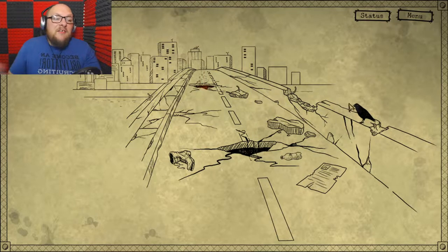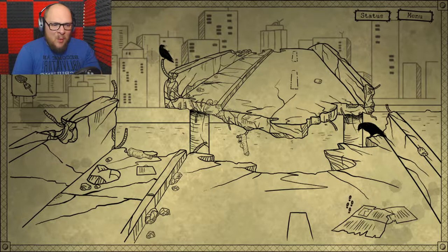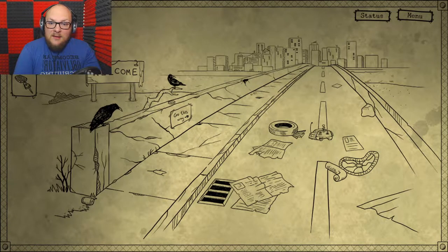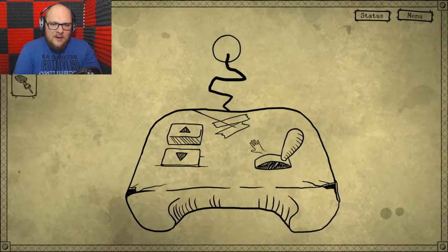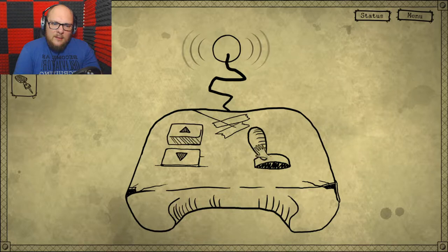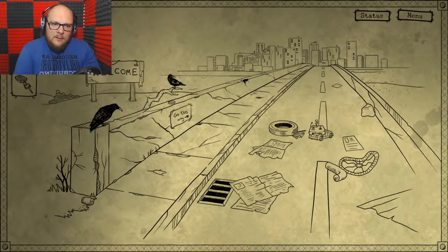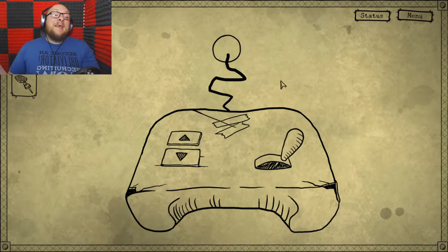Oh, the bridge is creaking under my weight. We can actually move back now. We've got everything. Is it me or is it darker? Because that sign is now flickering when it wasn't before. Let's use the RC car — it's facing that way. We don't want it to go to the rock, we want it to go straight ahead. It didn't move. Okay, so we have to make it crash. That sucks.